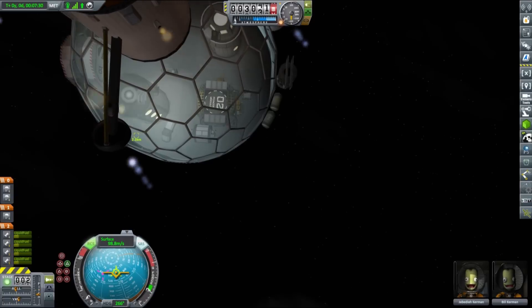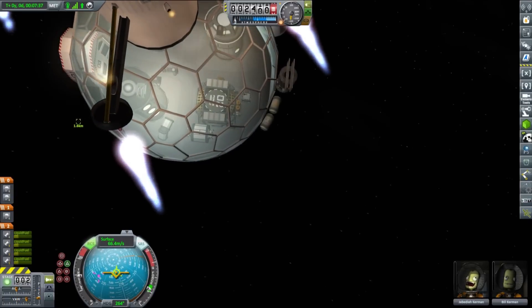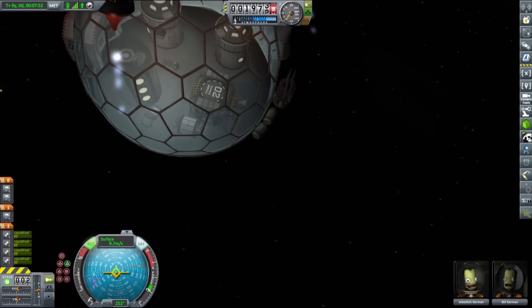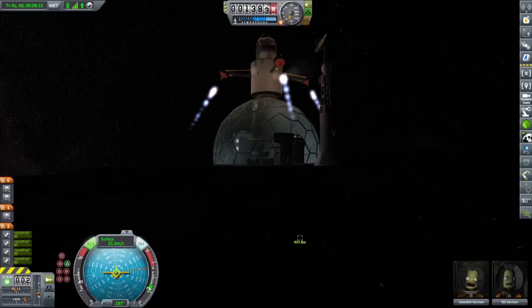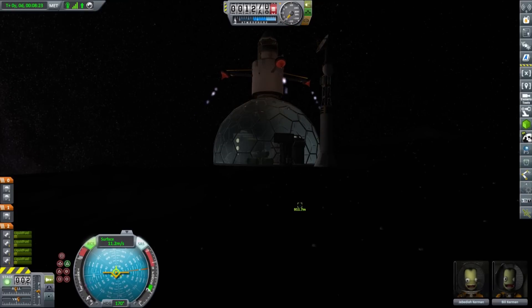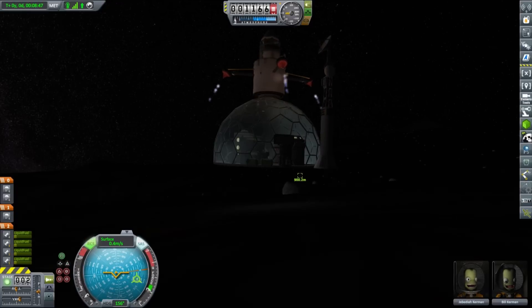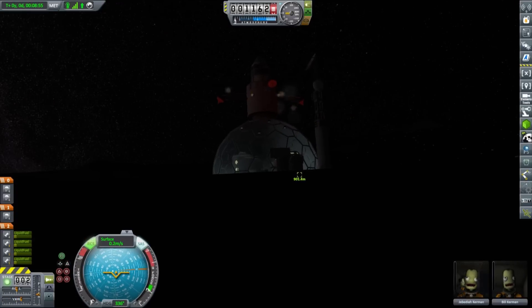Landing the habitat dome was relatively easy and very much like a surface rescue mission. If you would like to know how to perform such landings Scott Manley did a great tutorial explaining in detail how to do it and I highly recommend you check it out. We landed our habitat dome around one kilometer away from the Mallemute rover that was used as a reference.